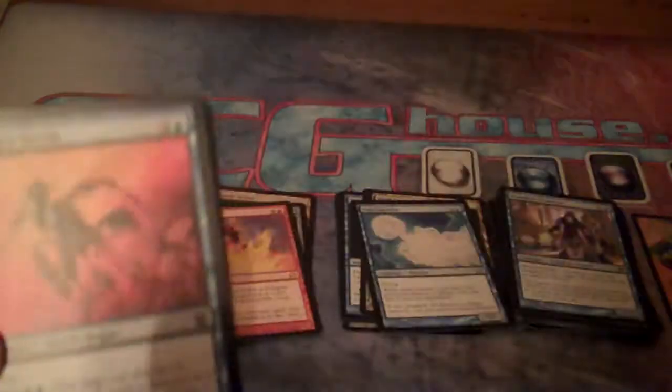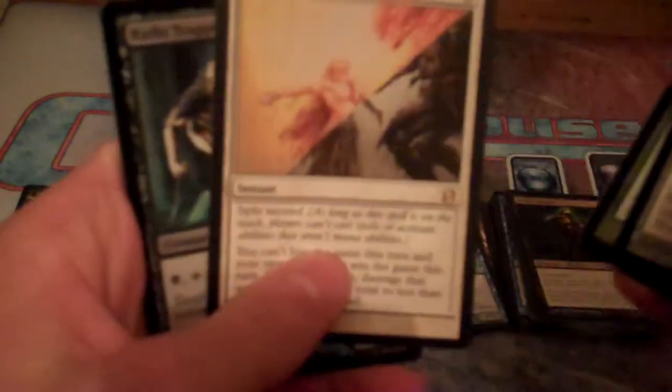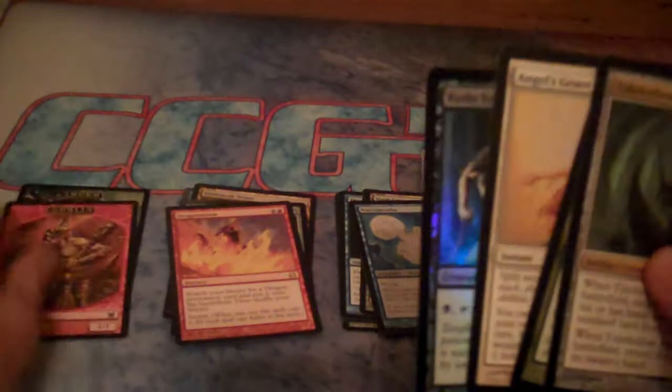We're going to go into pack three right now, not to waste too much time. We've got some fairies — that is a good card. Street Wraith — awesome, I love it. Tidehollow Sculler, really, really good. Rift Sweeper. Trigon of Predation with new art — not very good. And the rare is Angel's Grace — that's really cool. And we've got another token. Angel's Grace is pretty good, definitely playable.